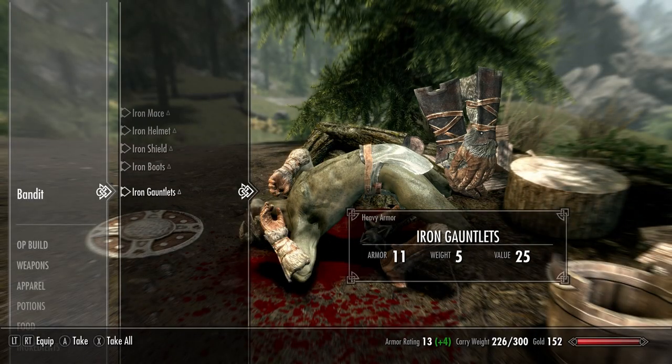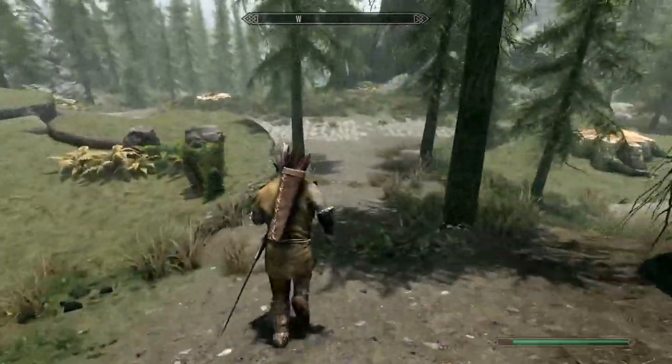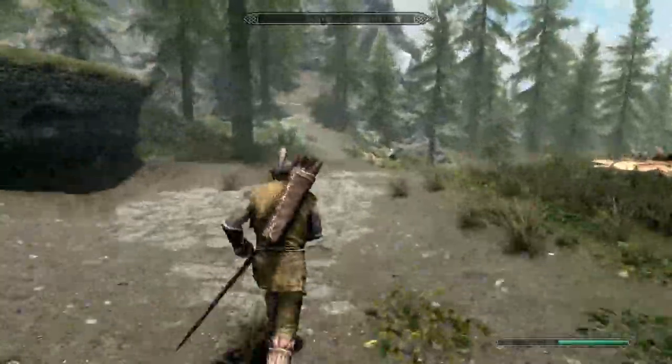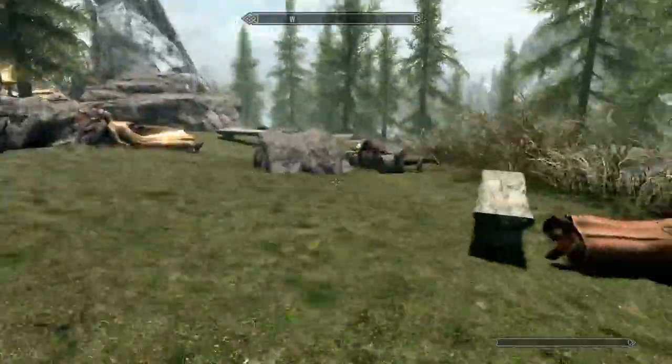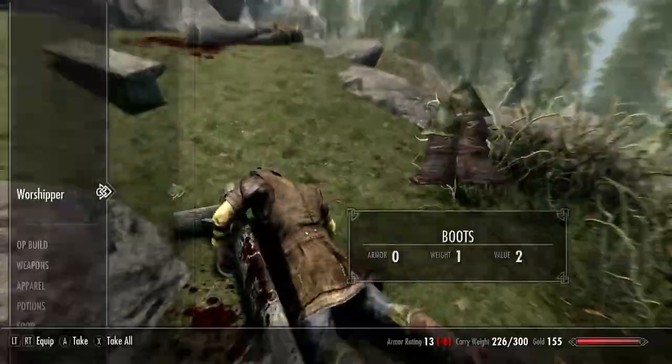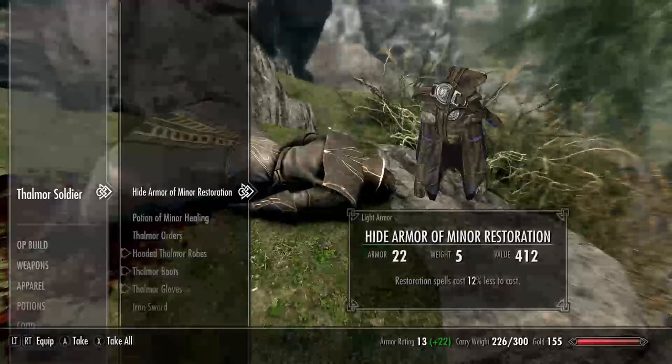Now we'll go to the Shrine of Talos and get the Forsworn — the Forsworn dude will always have two things on him: his robes and something else that's completely random.